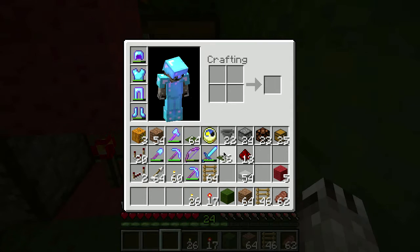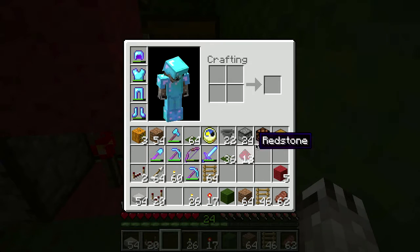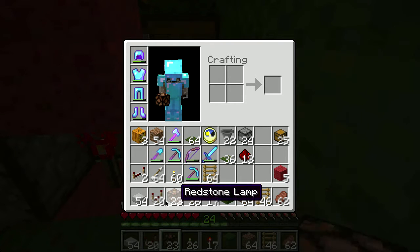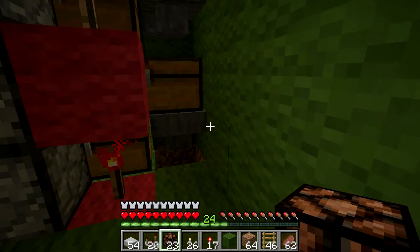Now the other thing that would be nice to know is how full this is. Here's how we're going to do that - this is why we need our redstone lamps, slabs, and more comparators. In fact, we need 20 of each. I have exactly 20 comparators, so we should be fine.